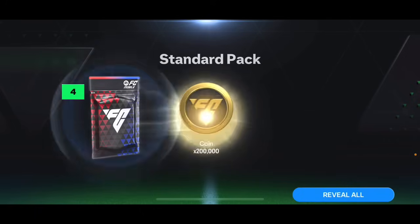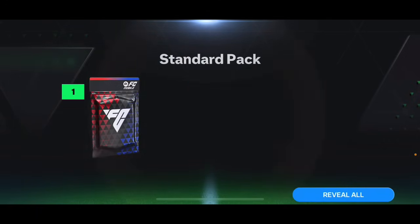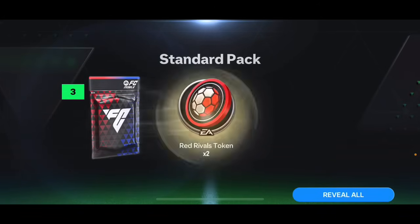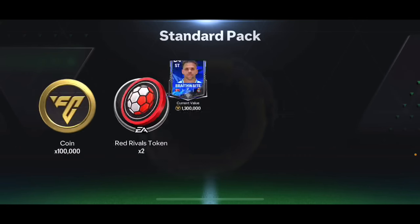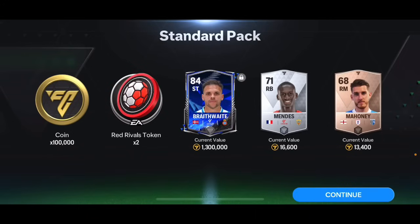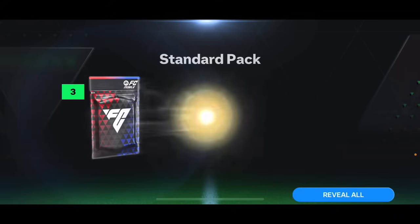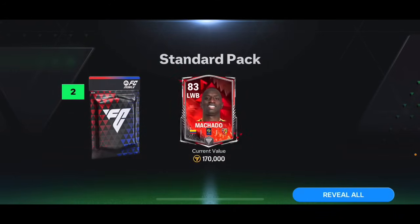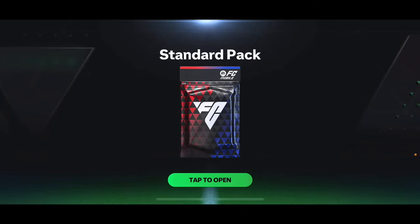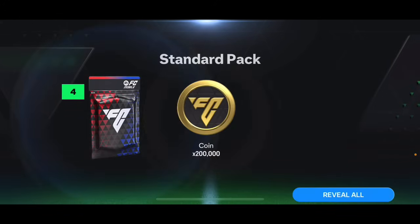Opening 1,250 gem packs — hoping for some walkouts and good players. We got two red rival tokens, 83 overall — not the best start. Second pack: still no walkout, 100,000 coins, 84 overall Martin Braithwaite. That's actually good — 1.3 million coins, better than what we got from the exchange. 84-plus Braithwaite is valuable because strikers and attackers are worth a lot more than midfielders and defenders right now. Next pack: 83 overall Machado, 170,000 coins — that's a bad one. Still no walkout — give me at least one walkout from these 10 packs.